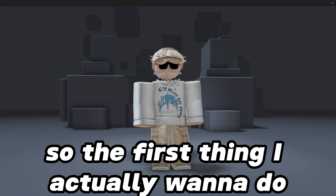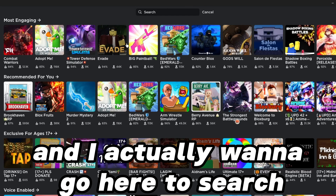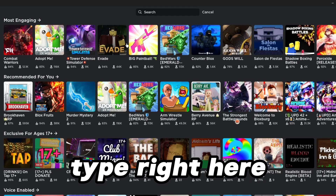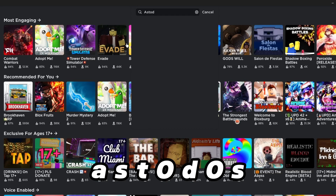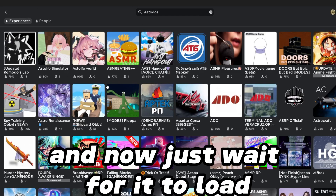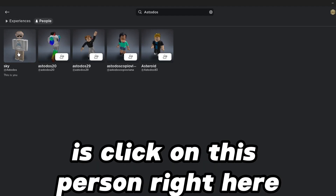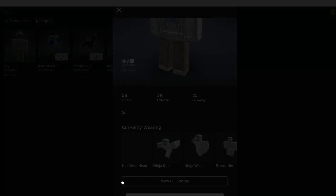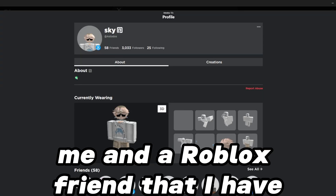Let's get straight into the video. The first thing you want to do is go to Games, then go to Search and type exactly what I type — type 'astodos' — then click Enter, wait for it to load, click on People, and click on this person right here whose display name should be Sky.